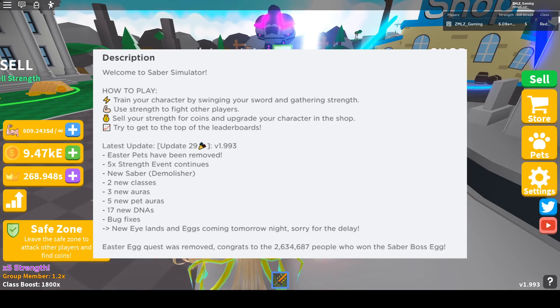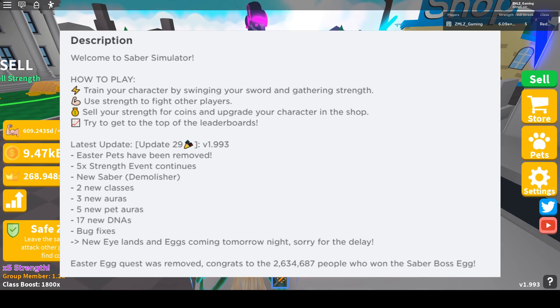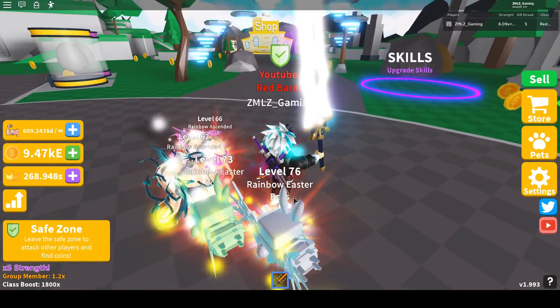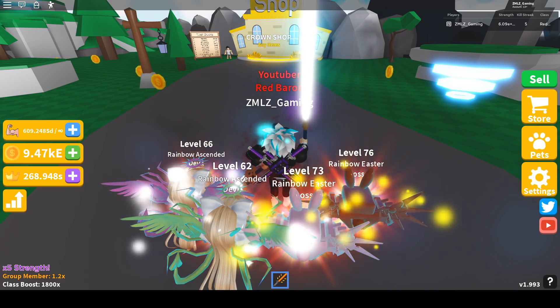There are also 17 new DNAs, which is great for those who don't have infinite DNAs, and they have fixed some bugs. Let's check it in-game — let's check the auras first.